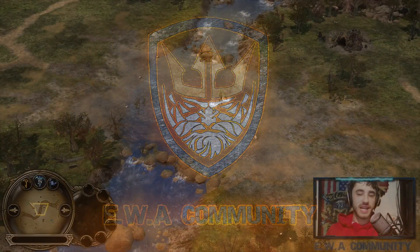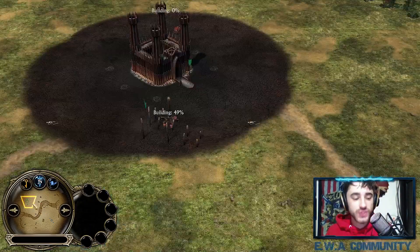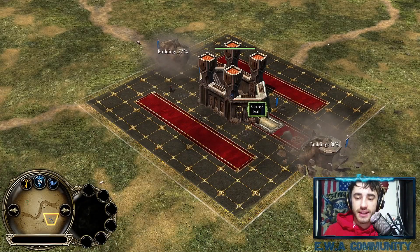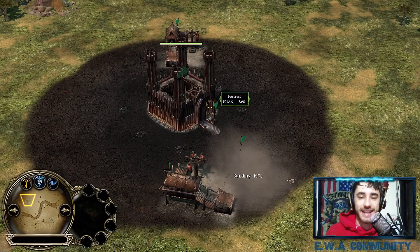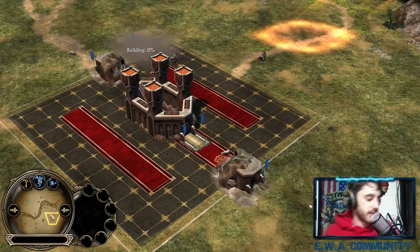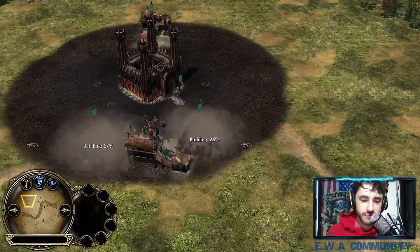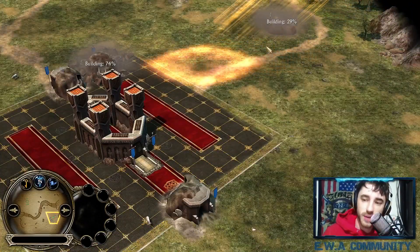Hello everybody, welcome back to the EWA channel, it's your boy Axel. Today we're going to take a look at another one versus one in patch 1.09 version 2. We're going to have very good players and a very interesting match — Axelian, the myth, the legend, the Argentinian player, versus Ghanicus, the Canadian player. Mordor versus Dwarfs — absolutely a great matchup.